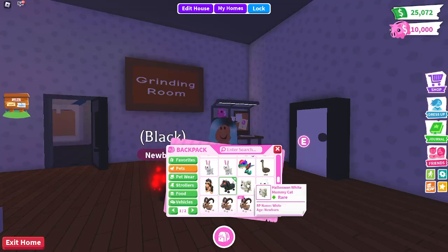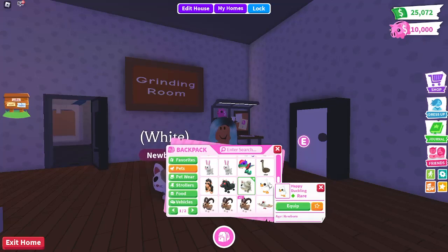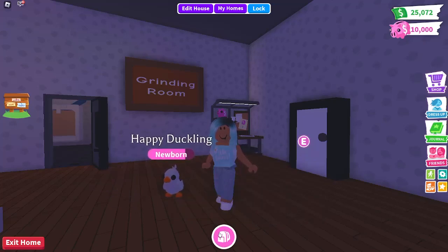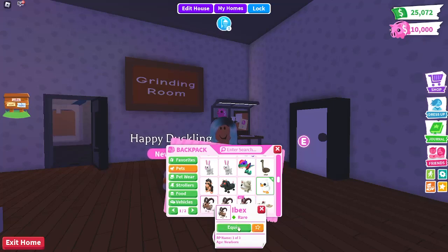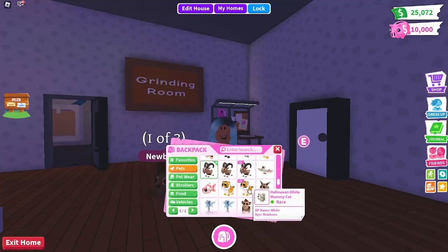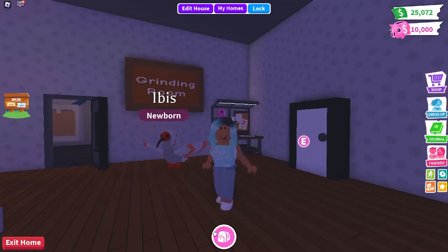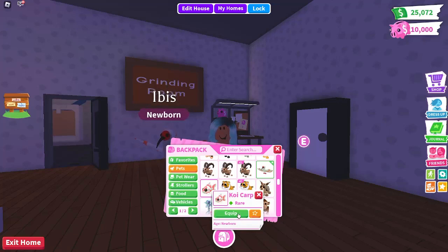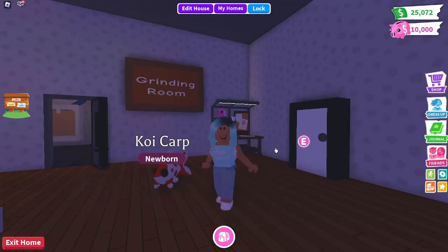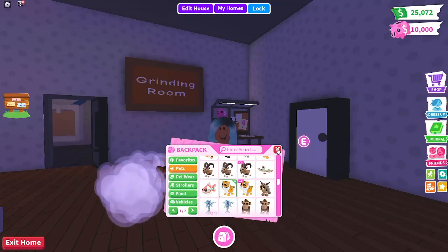From that same Halloween update I have a white mummy cat. I have a happy duckling — I don't remember what that was from. An ibex from the same update as the winged horse — I have four of those. Then an ibis, I think in the cracked eggs. A koi carp — it was either the Japan egg or the Southeast Asia egg. Five lunar tigers from one of the lunar events.